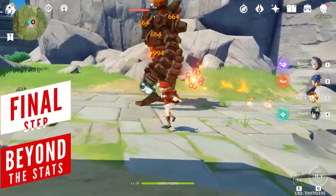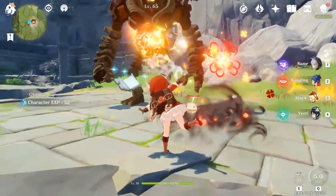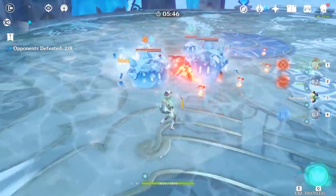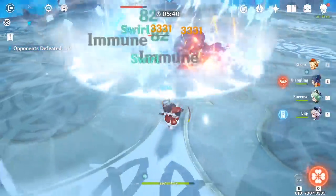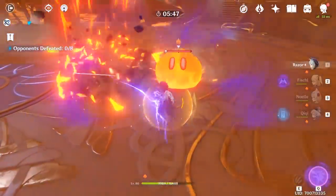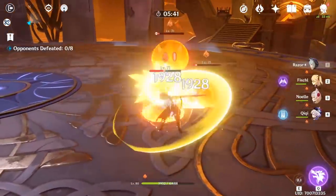Dealing good damage isn't always about bigger numbers. If you want to stay consistent, looking at things beyond equipment and stats can be a good way to improve your damage output. One approach is having a character that can group enemies together — the Traveler or Sucrose do this job pretty well. Another way is having a Geo character who can create crystal shields, making your attacks uninterruptible so you can focus on dishing out as much damage as possible without worrying about surrounding enemies.